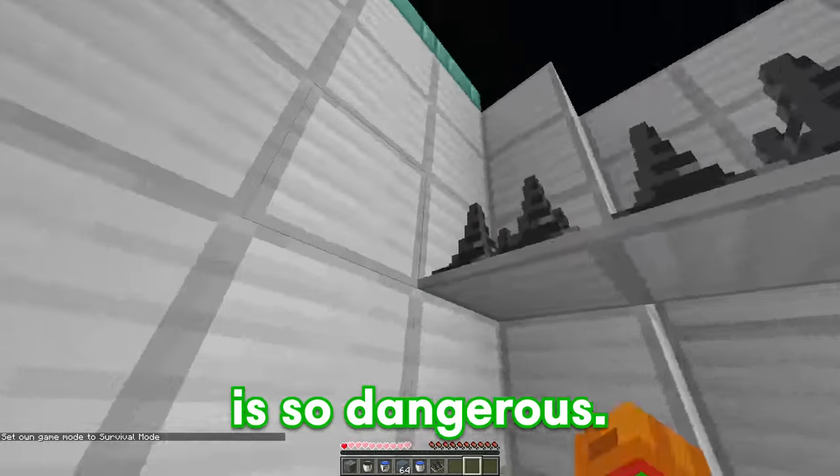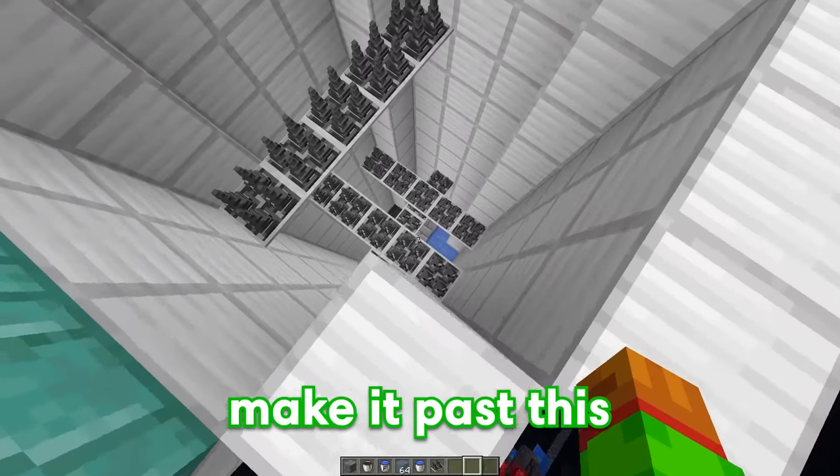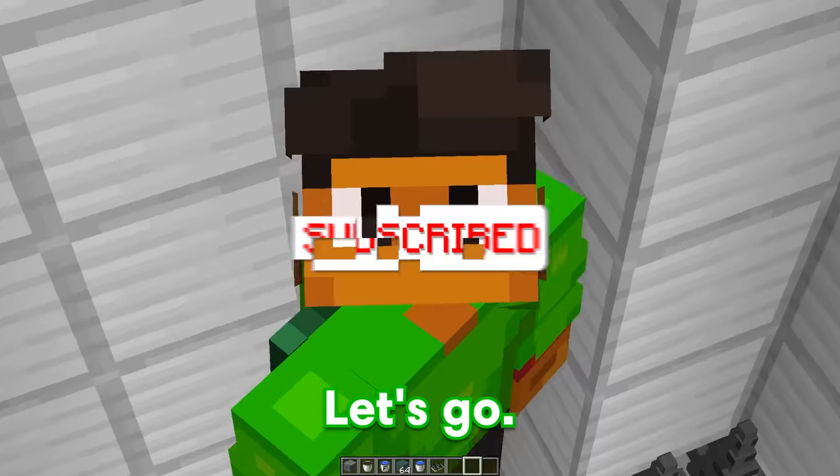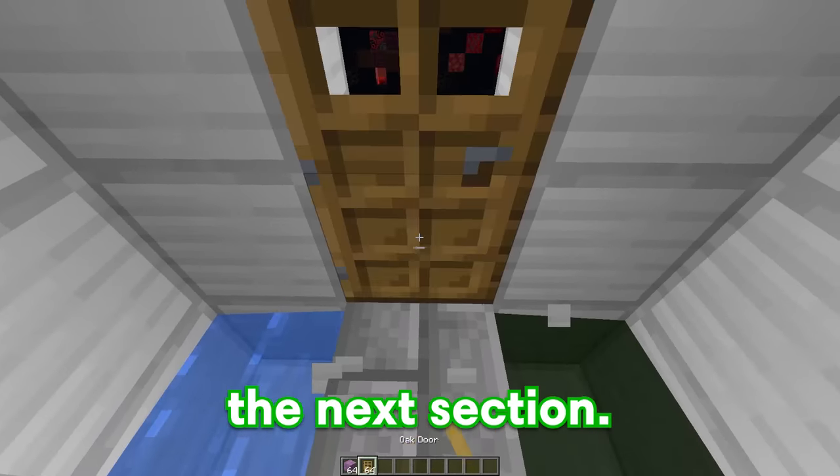So not only does he have to choose the right water, but he's going to have to dodge all these spikes at the same time. This is so dangerous. If you want to make it past this dropper, then you have to subscribe. Now that you subscribed, we can move on to the next section.